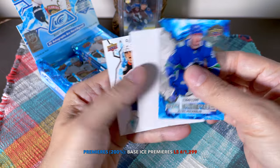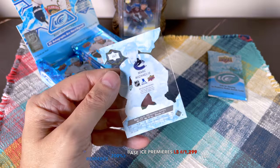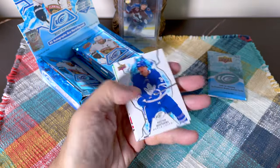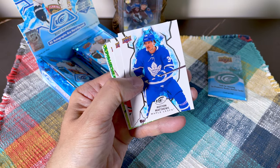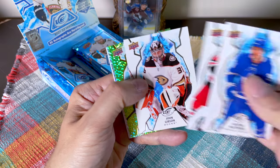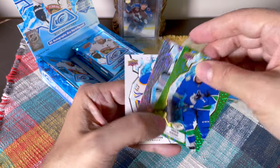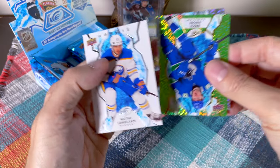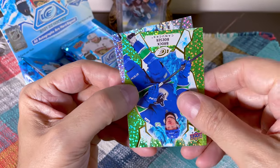There's a Jamie Drysdale rookie — I think he's playing in the Swiss league currently. Continuing on, the greens are coming fast and furious — every pack. Austin Matthews, Tuvo, a Johnny Gibson, another green of Brock Boeser. Then we hit an auto — one of the snowflake autos. We did receive an auto in our box, which is a good omen, as the sirens come wailing through. Did you see who it was?